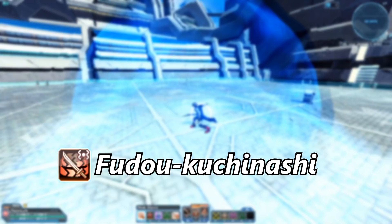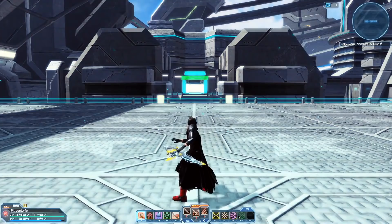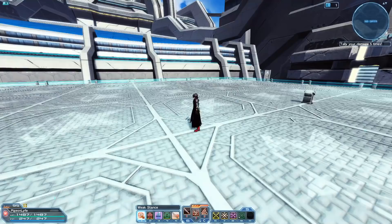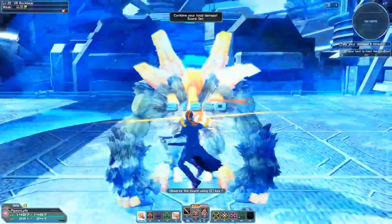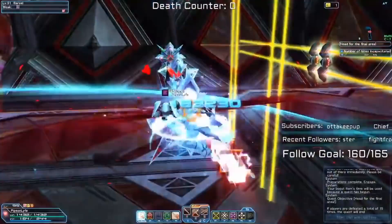Furo Kuchinashi is a photon art that creates a big AoE aura around you that stuns nearby mobs. It's great to use against mobs that move around and protect their weak points, so you can stun them and actually attack their weak point without them blocking. It's also nice to use against multiple mobs attacking at once, hopefully stunning a few so they do fewer attacks. Make sure to use this photon art as a utility photon art rather than for DPS.